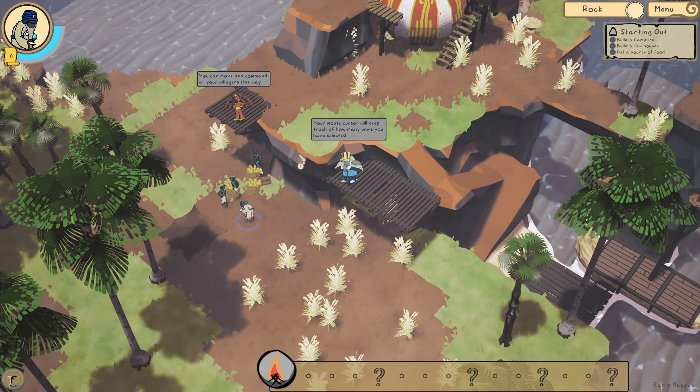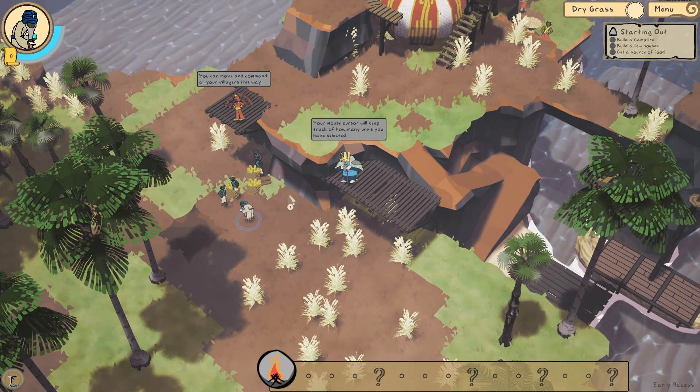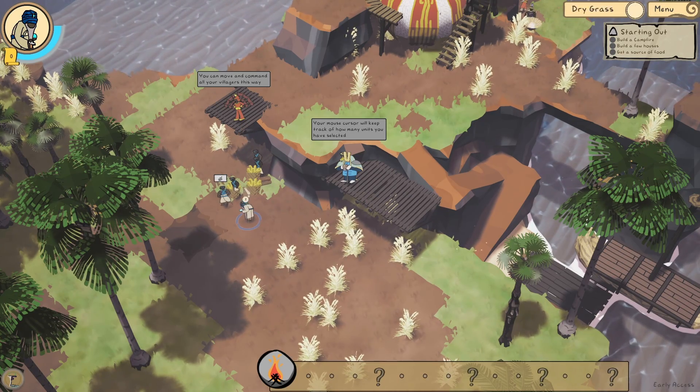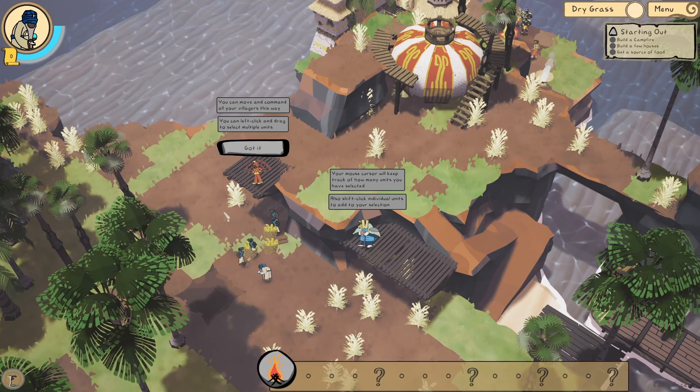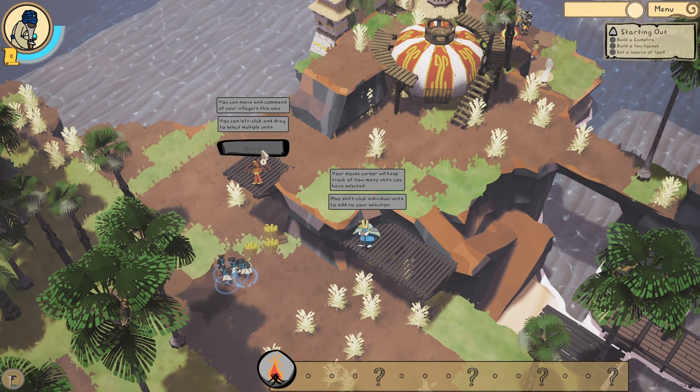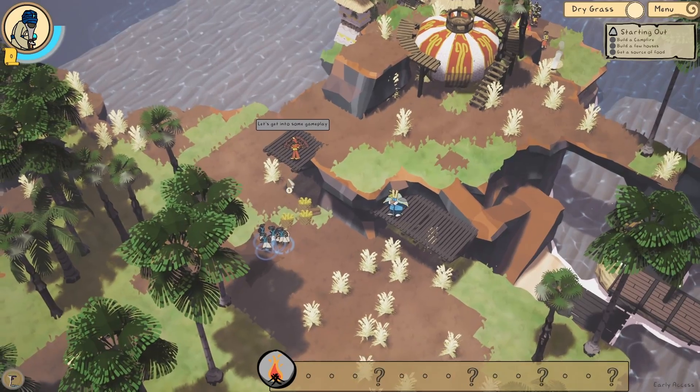You can move and command all your villagers this way. Your mouse cursor will keep track of how many units you have selected - it's got a 1 on it. You can left click and drag to select multiple units - AOE selection. Let's get into some gameplay.